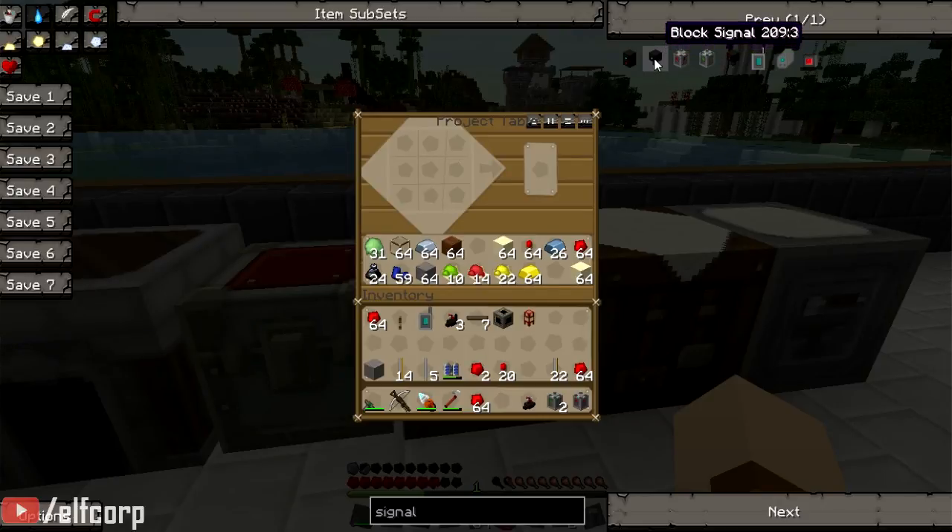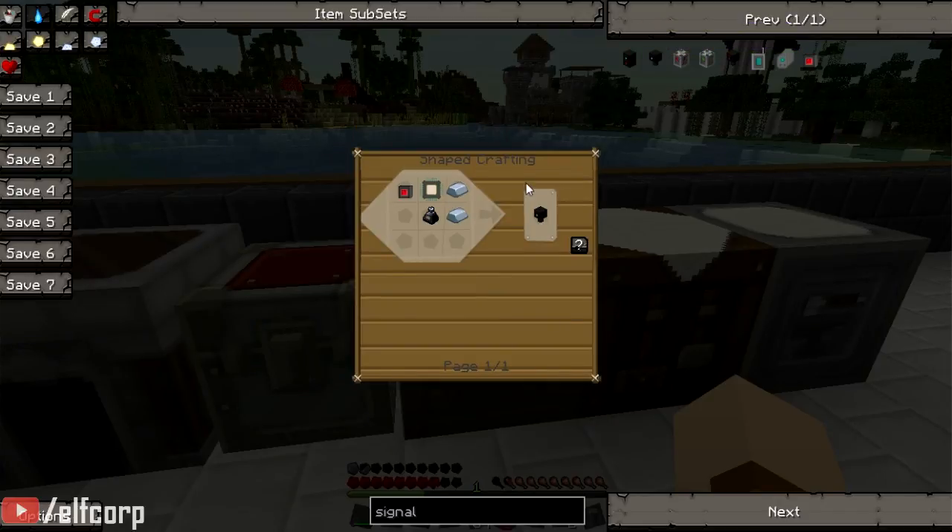So we'll make up some block signals. What do we need for them? Iron, ink, control circuits. So we'll make a few control circuits up.